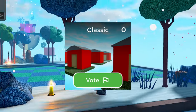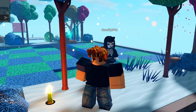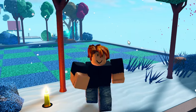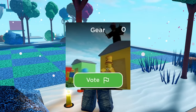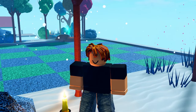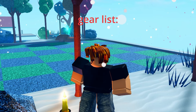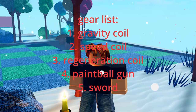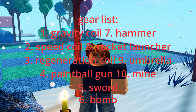The first game mode is your classic game mode — just normal Horrific Housing. Second is rapid, which is just classic but events happen faster. Third is gear, which is like classic except everybody spawns with a gear. The different gears you can get include a gravity coil, speed coil, regeneration coil, paintball guns, sword, bomb, hammer, rocket launcher, umbrella, and a mine.